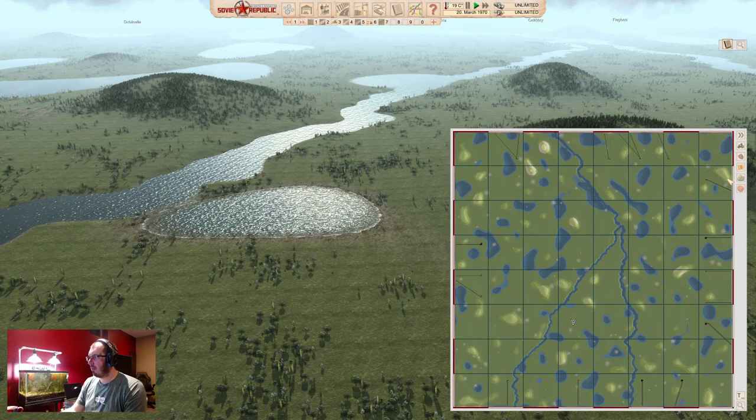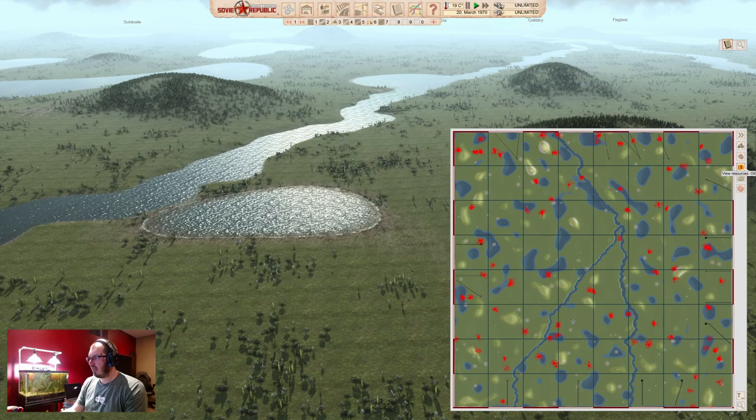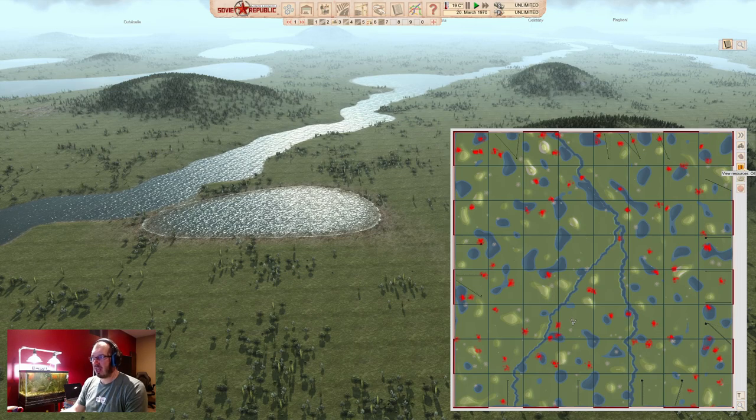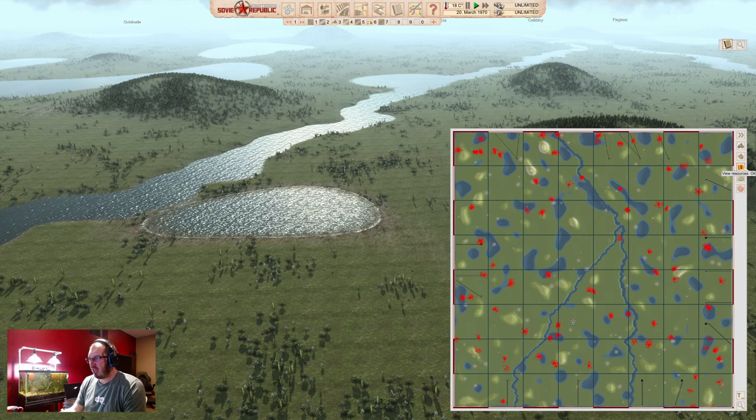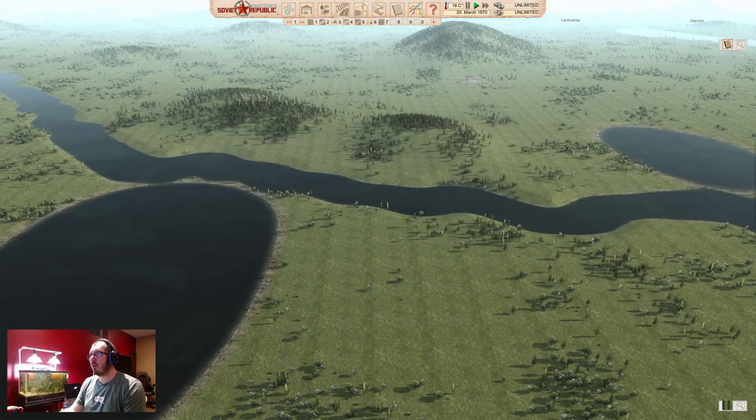The first thing you have to do is look at your map, build up nice and big like this, hover over your oil and find a patch where there's a lot of red. This map doesn't have a lot, but it has enough. So a little bit to our left, right over here, we should have some oil reserves.